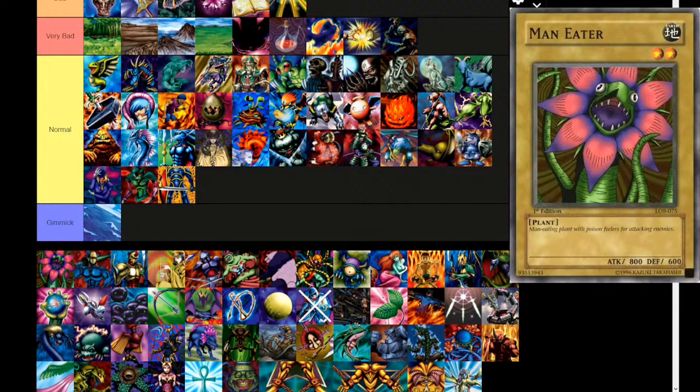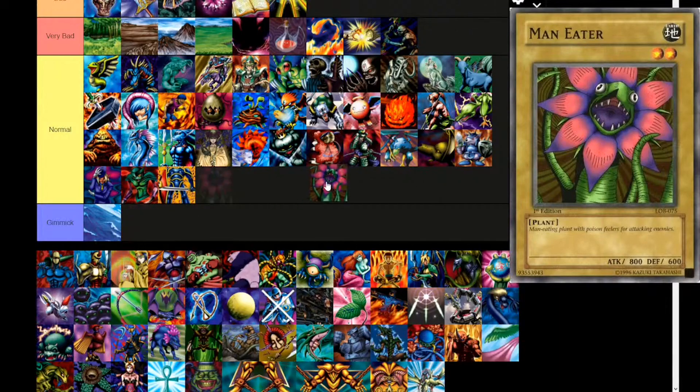Next up — 'Mean Green Mother from Outer Space' — we have Maneater. Earth attribute, level 2, plant type. 'Man-eating plant with poison feelers for attacking enemies.' 800 attack, 600 defense. If only there was a level 2 or lower normal deck that was actually decent at one point, then a lot of these filler cards might have some more potential. Eventually sets are going to have less and less normal monsters, so we'll get there.